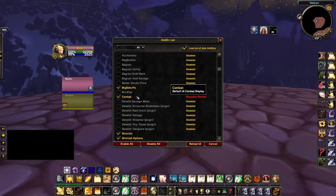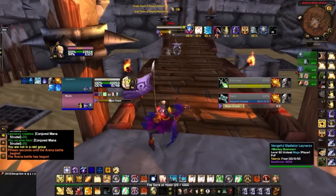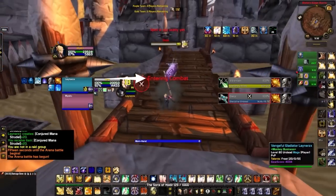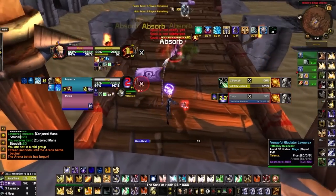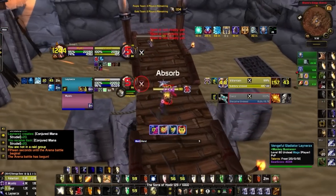Another great addon for both playing as a rogue and against rogues is Combat. This addon allows you to see if your target is in combat, letting you know if a target is vulnerable to being sapped. Rogues will have an easier time landing saps, and other players can tell the moment any teammate gets into combat so they can grab combat off of them with something like a buff.